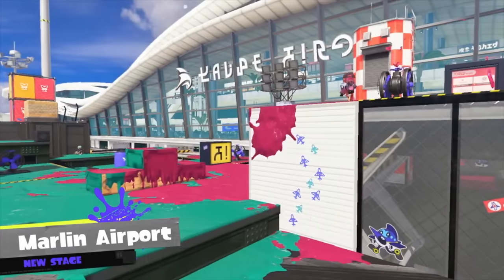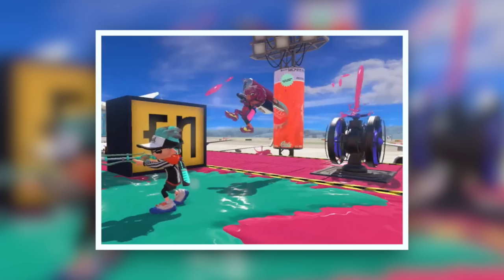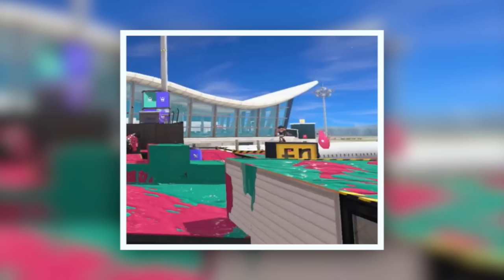Taking a look at the new stage, there are some really interesting mechanics. There are conveyor belts where, when you put ink onto these little propellers, they will move you forward — and we can see a character using this to sneak up on another in the trailer. I love when stages have different mechanics; it's something I'd have liked to see more of. We also got a lot of this in Splatoon 2 with those shifty station stages. This stage also appears to have raising platforms as well, so there are a few different mechanics to make it stand out.